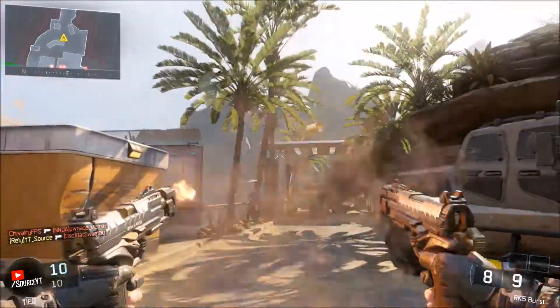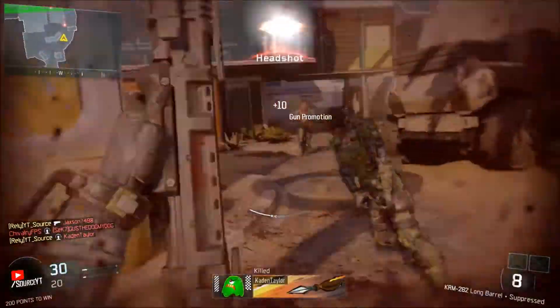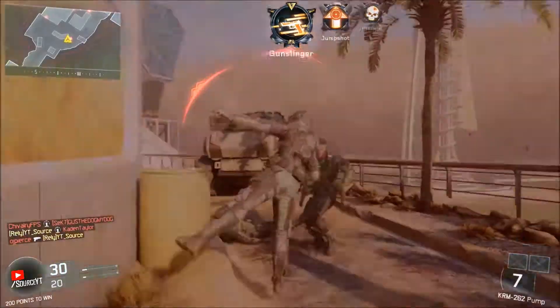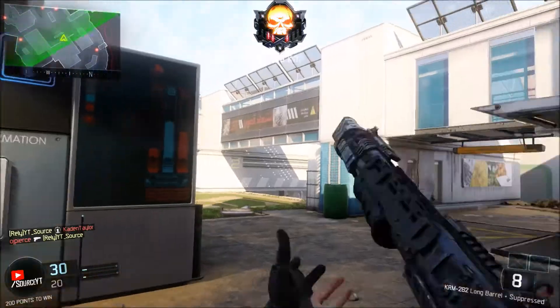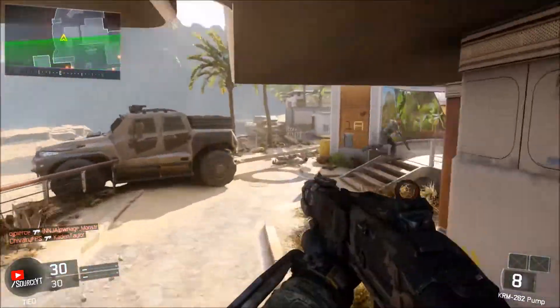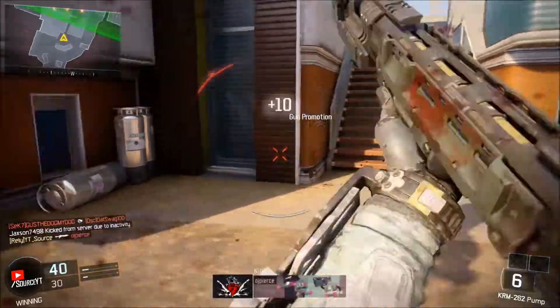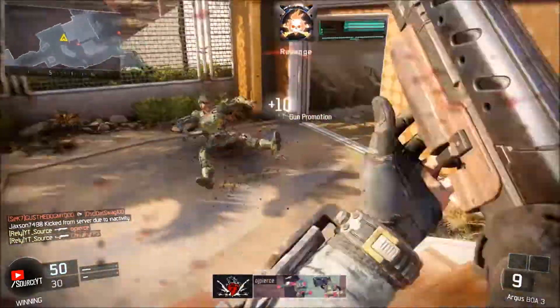But today we are going to be talking about a small game update that most of you probably don't know about. It came out a couple days ago for Call of Duty Black Ops 3, and it changed the FMJ attachment and fixed some bugs overall. FMJ was really powerful in specific game modes such as Uplink and Safeguard, so FMJ basically ruined those game modes.